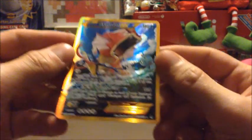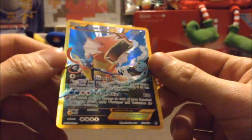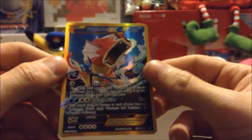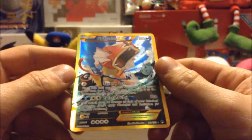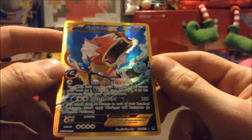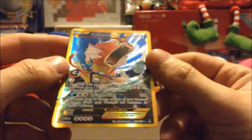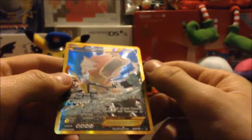Gyarados EX Full Art! You can tell it's a Secret Rare because it's gold-bordered, and it's numbered 123 out of 122. Oh my god, look at this. That's amazing — this is my first Secret Rare ever! There's also Greninja and Manaphy in the picture, too. Of course, they're both Water-type Pokemon, like Shiny Gyarados, so they go well with this artwork. It's got a nice texture feel. So I got two really good cards — Gyarados EX Secret Rare and Luxray Break.